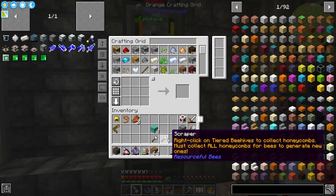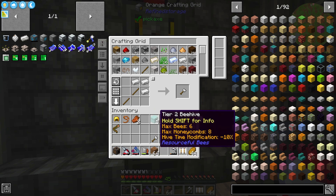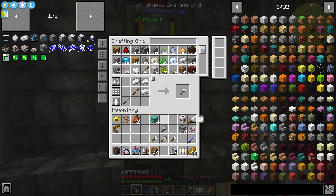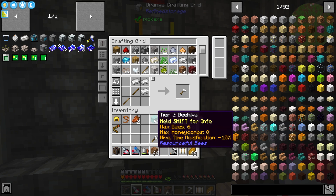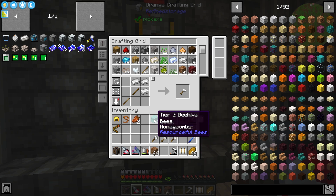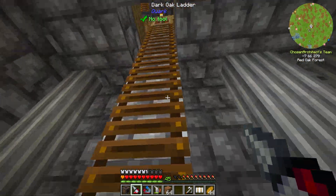What I need is four scrapers, some dispensers, and a redstone clock. I went ahead and upgraded these hives to tier two, so this will provide 24 bees worth of storage. It also gives a hive time modification — I'm not quite sure what that means, but we'll figure it out. There are no bees in there right now.